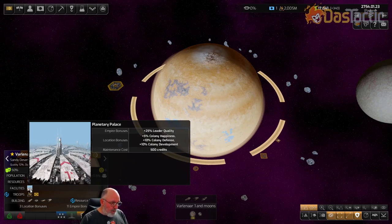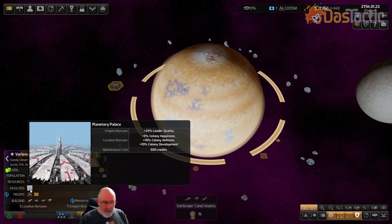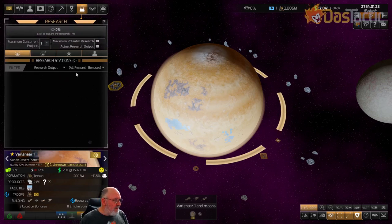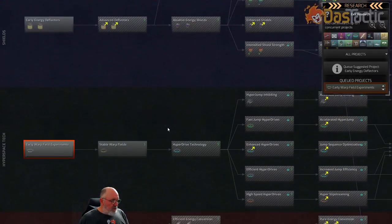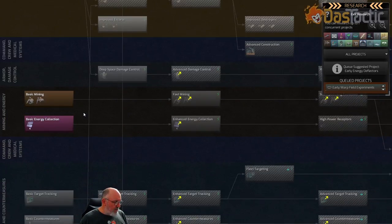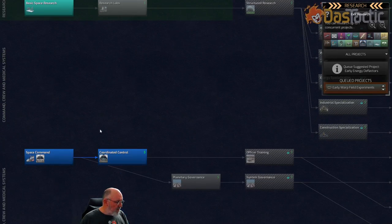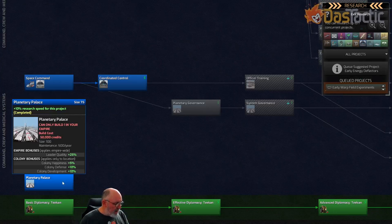The planetary palace gives plus 25% leader quality, plus 5% colony happiness, plus 10% colony defense, plus 10% colony development, but costs 500 credits maintenance. It's a unique building, and in the tech tree you can see it sits underneath the Space Command branch — you can only build one in your empire. That's the benefit of being a Monarchy.